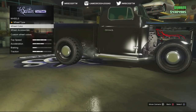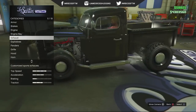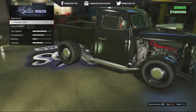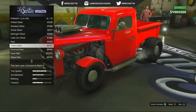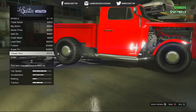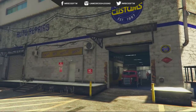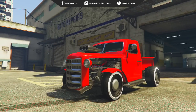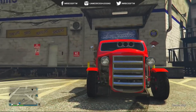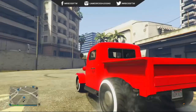I changed the wheels up a little bit — I kind of went with the classic rod look, keeping it clean and simple but also a little flashy. I put on a really bright red paint job, kind of like a rat truck look, and went with the white wall wheels. This was my final product — very clean, like an awesome muscle car with a bit of style.